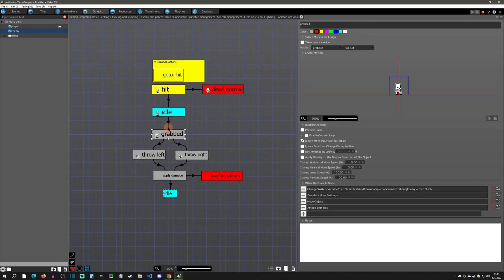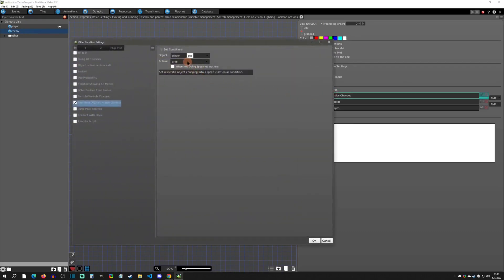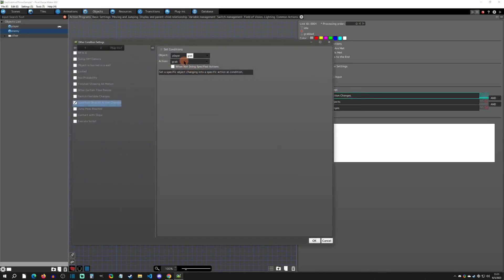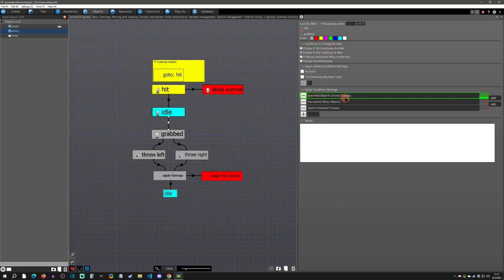Now let's look at what condition or link it would take to grab. The first link is that the player needs to be in the grab action — we're using 'specified object action,' which is a really useful link. It's the first condition because we don't want any of the other checks to happen unless the player is in the grab state. When programming these links, you want to put the most rare condition first to save resources — the player being in the grab state is rare, so checking it first means you skip all other conditions when it's false, saving processing power.